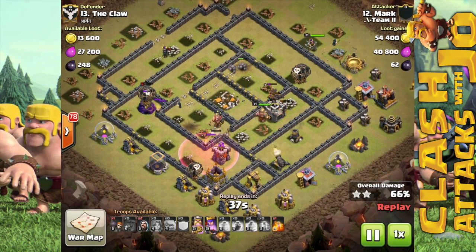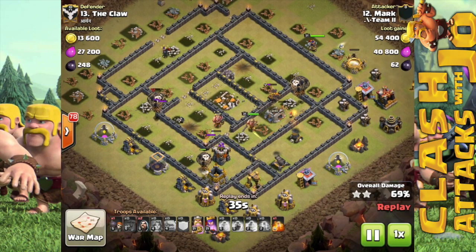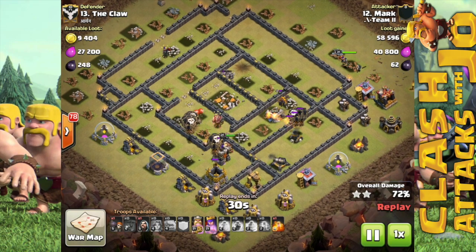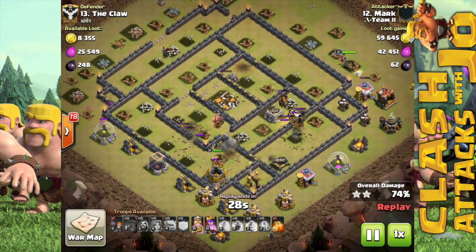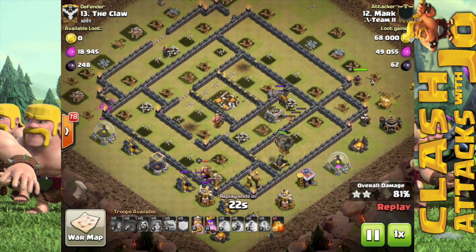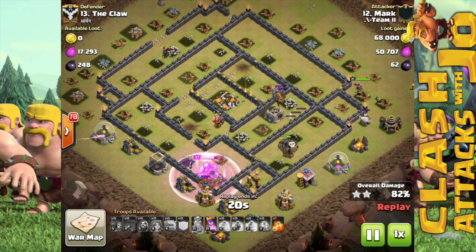At this point, the last couple remaining defenses are going down. You have that lone balloon at the bottom that takes out that archer tower with its splash damage once it's destroyed, and you have that last cannon down there in the bottom wall, while the queen is on the outer perimeter doing cleanup.